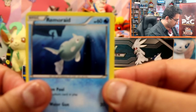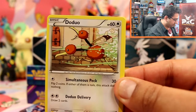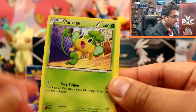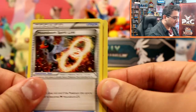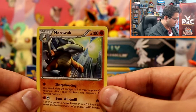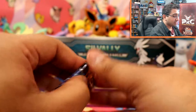We've got Remoraid, Doduo, Piplup, Hippopotas, Pansage, Floette, Houndoom, Spirit Link. A Hawlucha, which is a rare reverse — that's cool. And another rare — that's a Marowak. So two rares and two rare reverses. I guess that's alright.